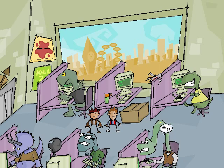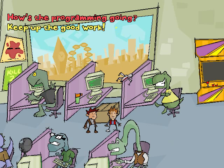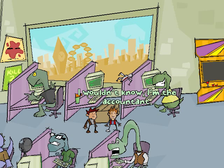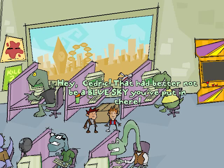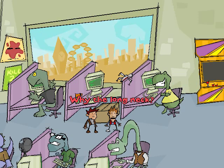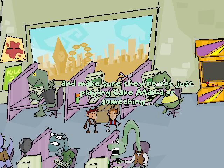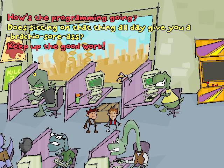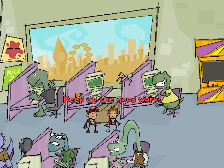Look at this guy — he looks like a brontosaurus. Look at this horrible neck problem he has. Greetings, fellow terror lizard. Hello. How's the programming going? I wouldn't know, I'm the accountant. I'm just here to make sure the game meets its guns, whores and gang speak quotient. Hey Cedric, there better not be a blue sky you've put in there. Why the long neck? Millennia of evolution has allowed me to spy on the programmers and make sure they're not just playing Cake Mania or something. Does sitting on that thing all day give you a brachiosaurus? Oh, that's terrible. I don't get it.